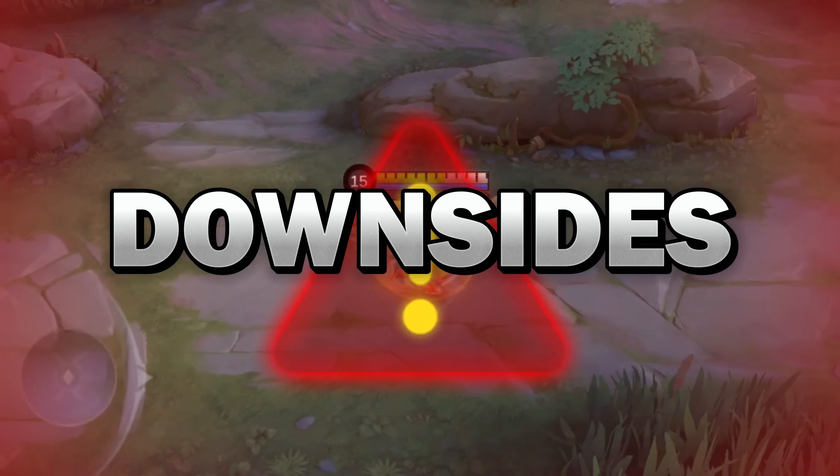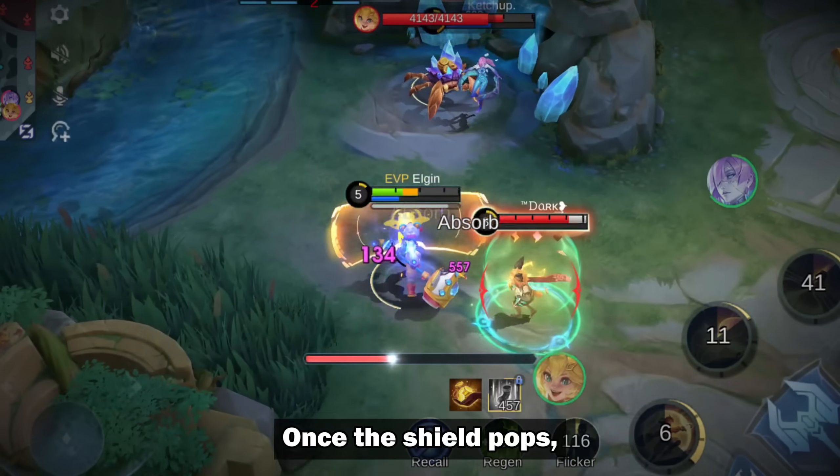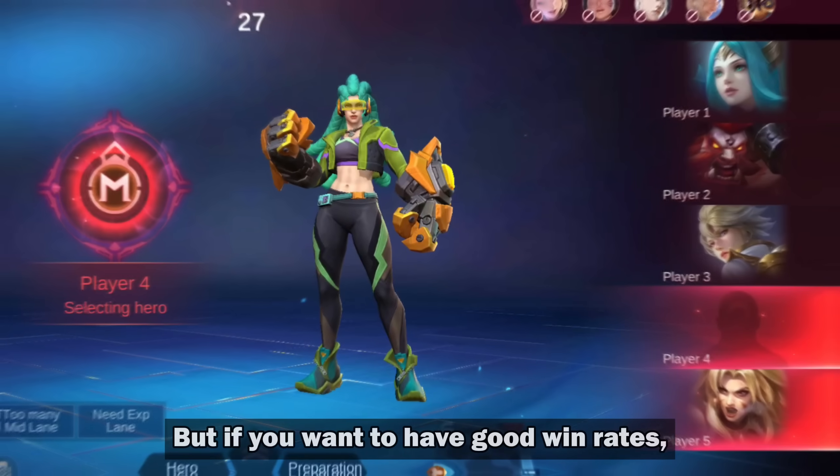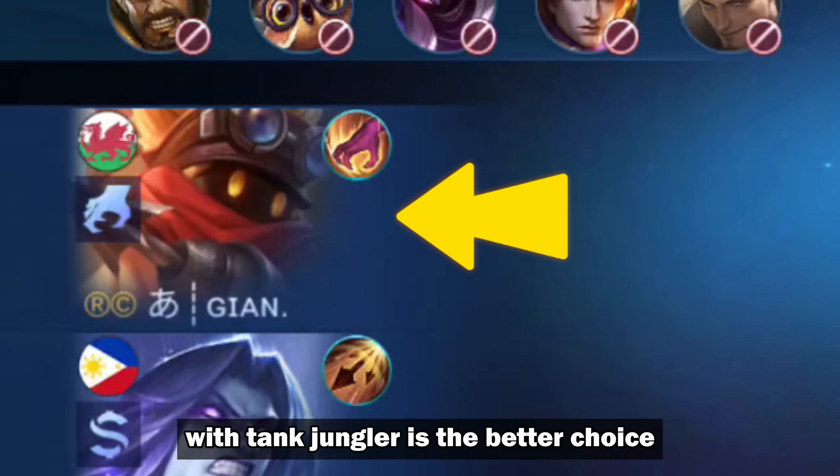However, there are downsides to this strategy. This build sacrifices defense for shield power. Once the shield pops, Lolita becomes squishy. But if you want to have good win rates, I think partnering up with a Tank Jungler is the better choice.